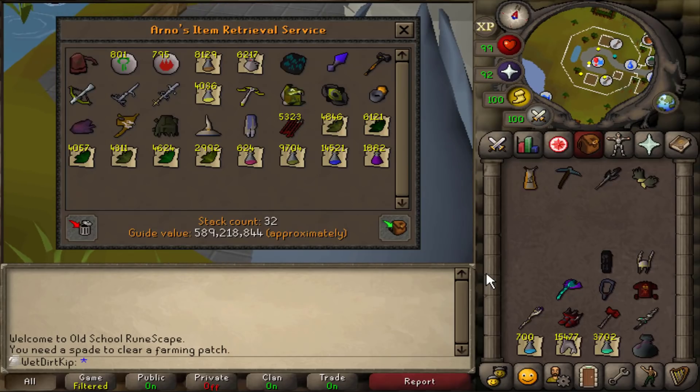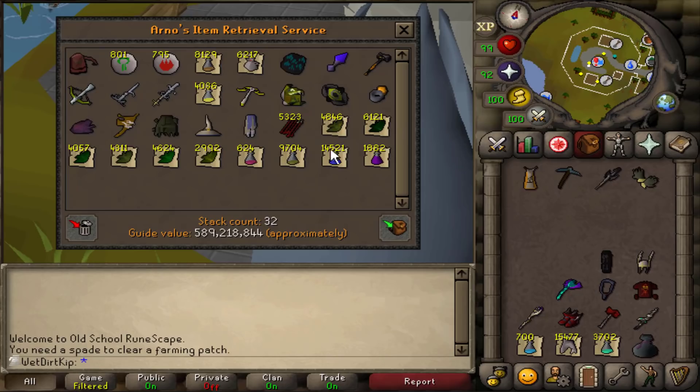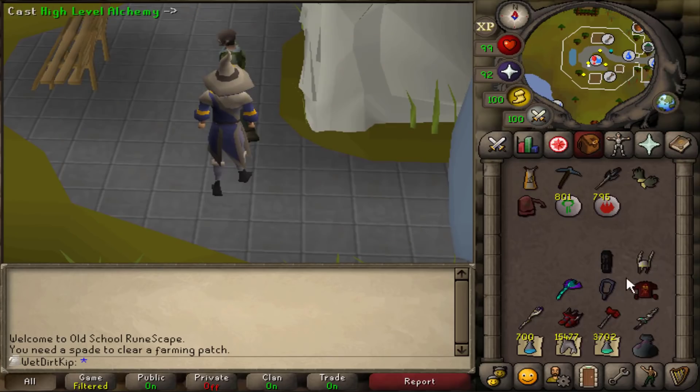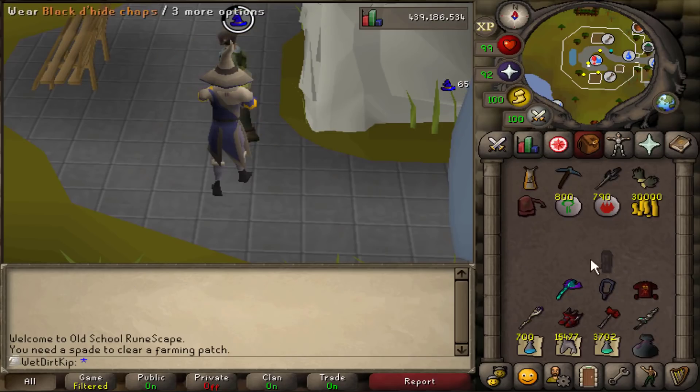Before raids started, my bag was already overflowing because I just got in a couple of new items — the ferocious gloves and the brimstone ring. Now after raids, I still have all these new raid items on top of everything, so I will end up dropping at least a couple of these items before we start doing giant mole and all this other stuff. For now, it's just gonna sit in his spory and look pretty for the next few days. But I guess we can alch a couple of these items here — like we don't need the nezzy anymore, and we don't need the black d'hide chaps anymore.